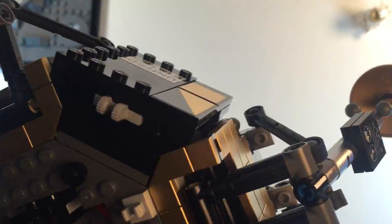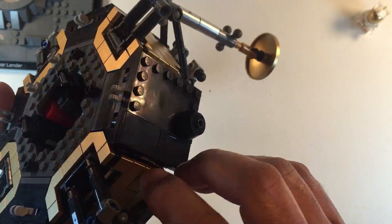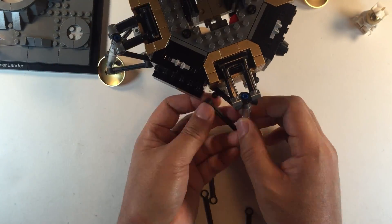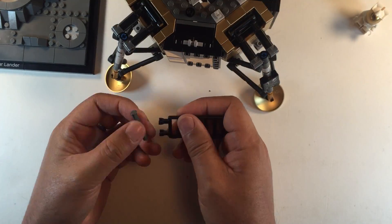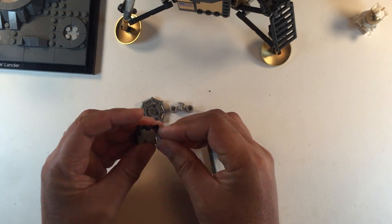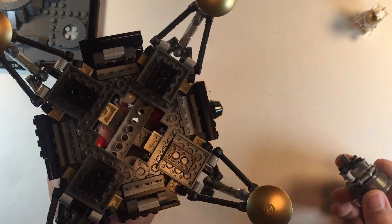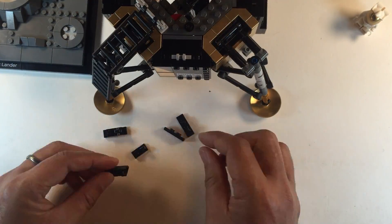Descent rate 129 feet per second. We copy. T-GO is good. Roger. T-GO is GO. We have position two on LR. Roger. Position two. All flight controllers, twenty seconds. T-GO is GO. T-GO is GO for landing. T-GO, you're looking great. Coming up nine minutes. T-GO, we're now in the approach phase. Everything looking good. Altitude 5,200 feet. T-GO is GO for landing.